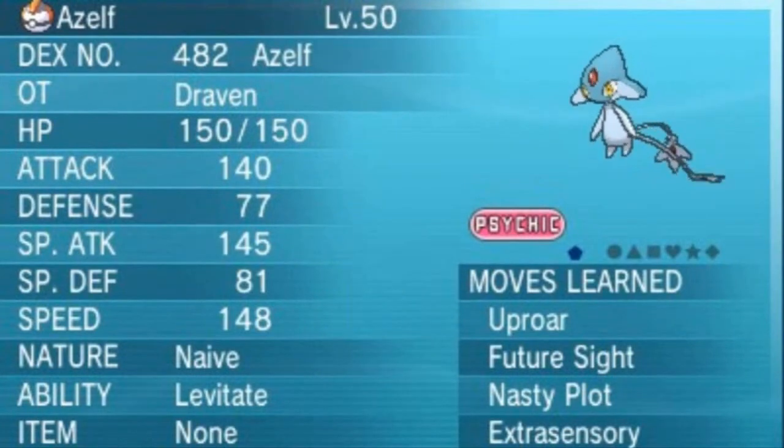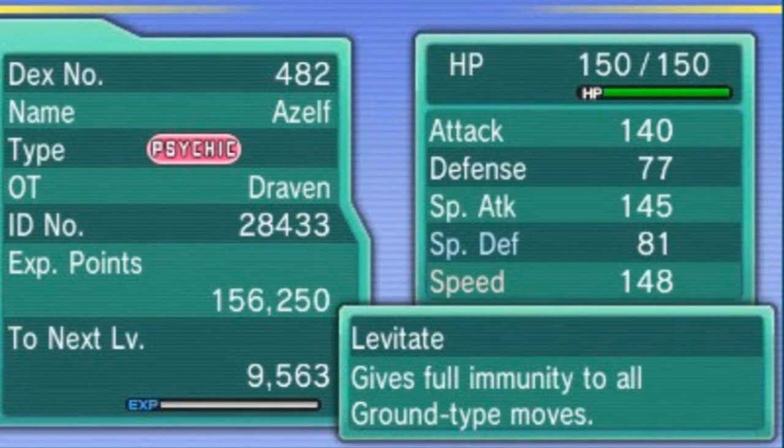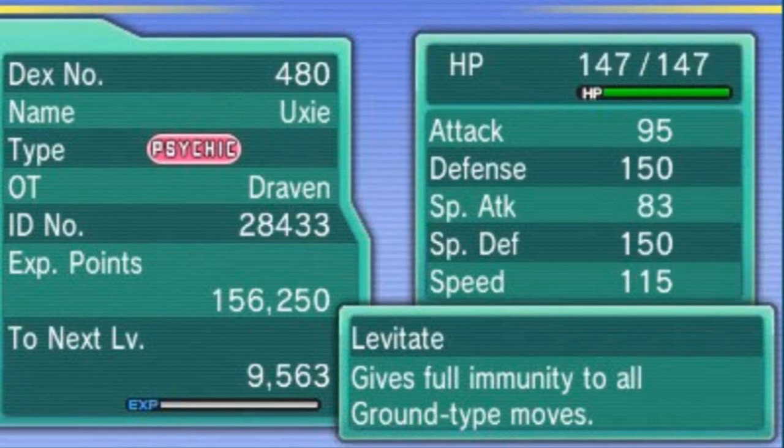Alright guys, here we are back in the Pokémon Center. I just want to show you the three Pokémon you'll find from Sinnoh — Azelf, Mesprit, and Uxie. Azelf is a Psychic type with Levitate, just like its counterparts. Mesprit is also Psychic type with slightly better stats. And Uxie was the most difficult — it took us a while but we were patient. In the next episode we'll see what happens when you have all three on your team — it's going to be very fun!